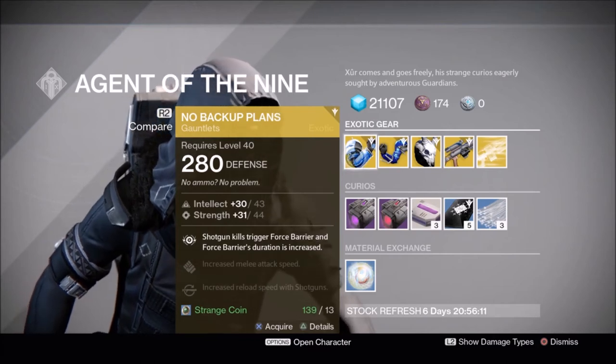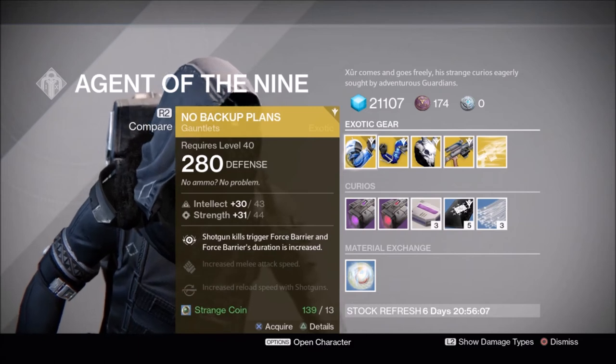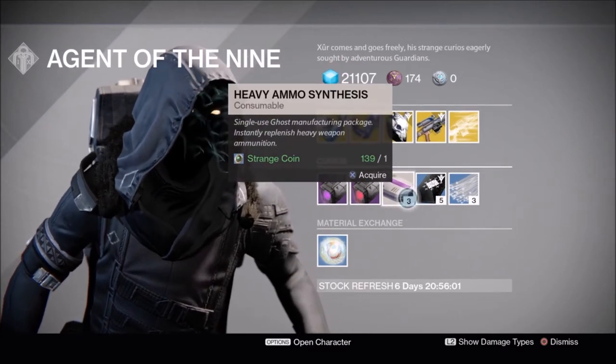Titans get No Backup Plans. They have been reconfigured for the Taken King a tiny bit, but they're not really game-changing the way Skullfort has with two melee charges, where the year one version doesn't do that at all.